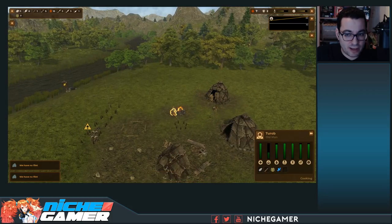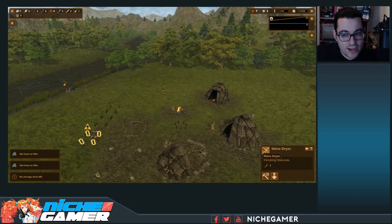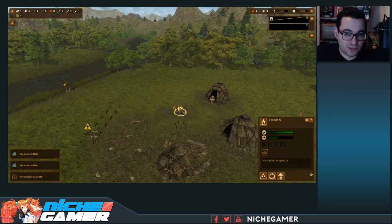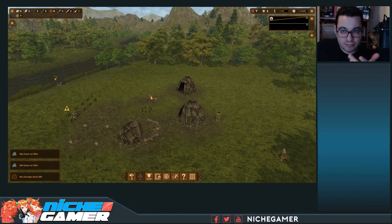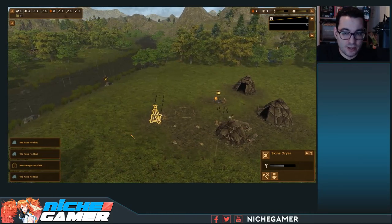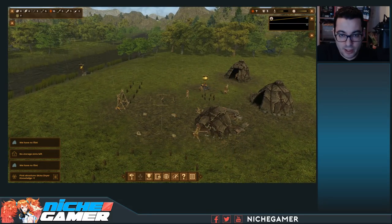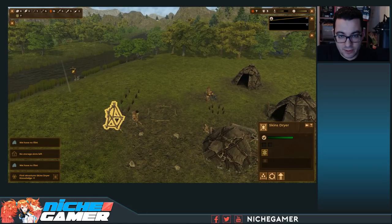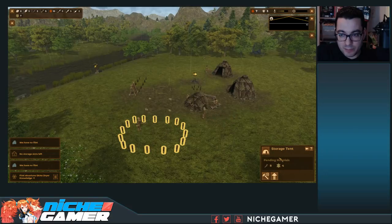We're at four times speed — you can see the people living their day-to-day life, they're not just machines. Still waiting on one more stick to build this skin dryer. They're cooking meat right here — grabbing it and eating it. Food production is looking pretty good; you want to stay above whatever your limit is for your population because if you go below the gray line on your food production you're going to be in trouble. There we go — the skin dryer is built! Now you'll see them loading skins on it right away.